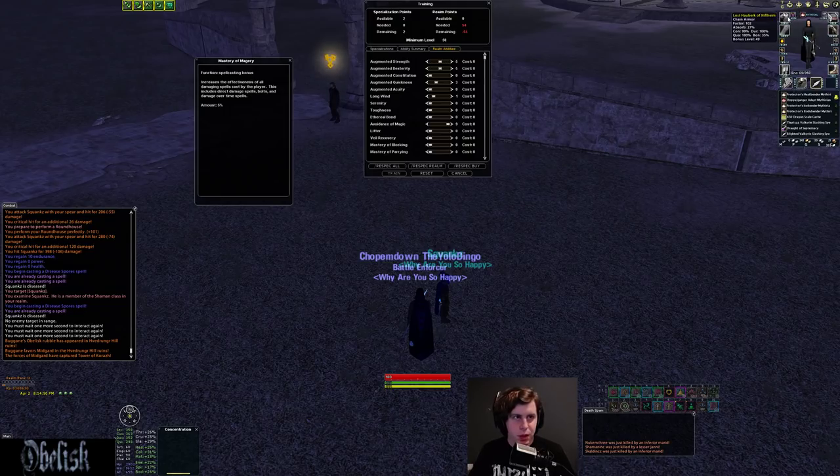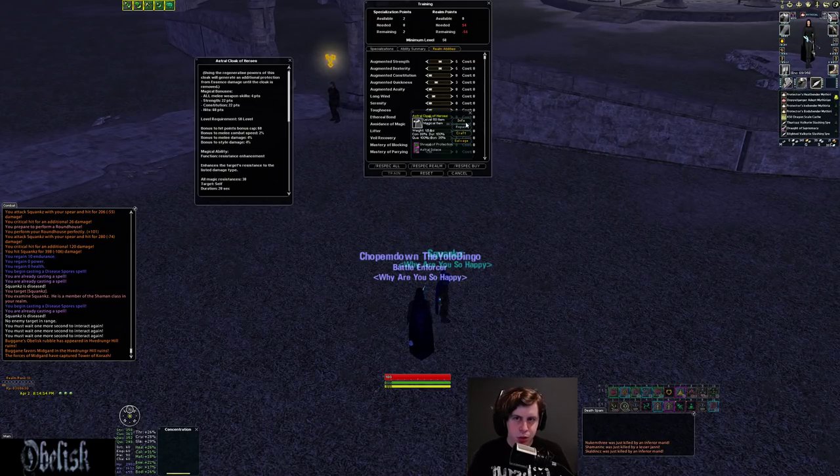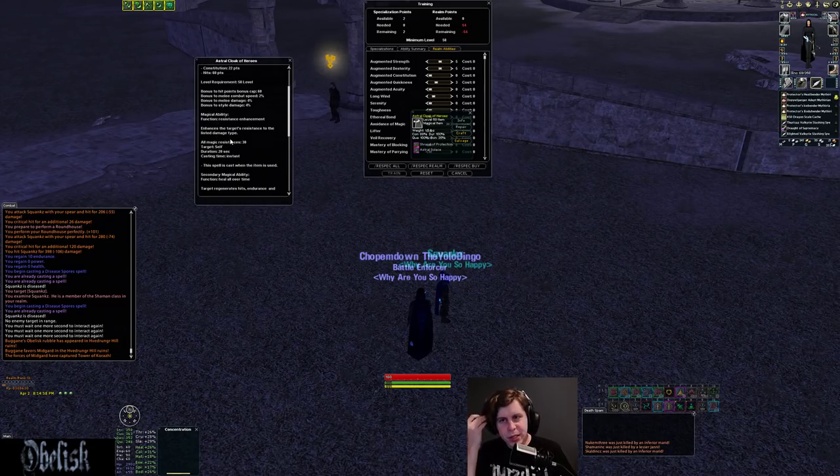Let's talk about template stuff. For group templates, you want to get something like the Astral Cloak of Heroes or the Valkyrie Loyal Cloak — both have a magic resist charge. The Astral Cloak gives a 20-second duration 30% magic resist charge; the Loyal Cloak gives a 15-second duration 40% magic resist charge. Slightly lower duration but more value. I'd probably go with the Loyal Cloak. I believe the other charge might be Blade Turn Pierce for your group — if so, definitely put the Loyal Cloak in the template 100%.